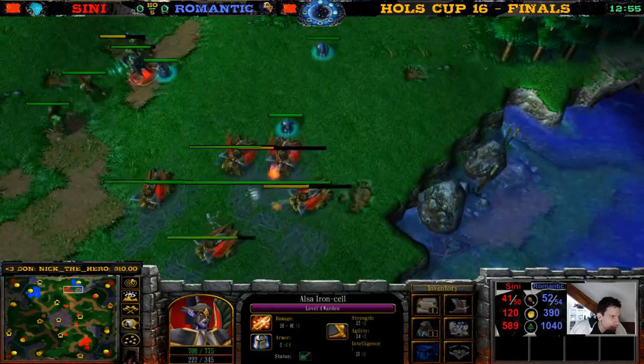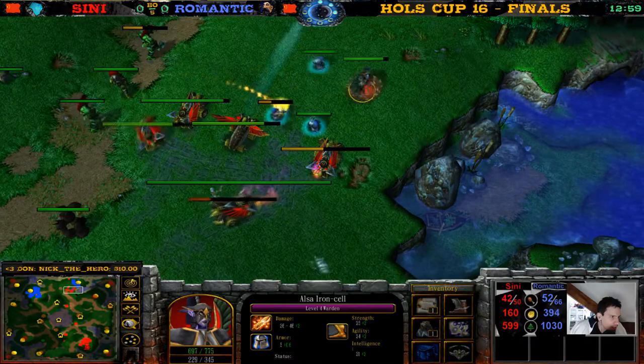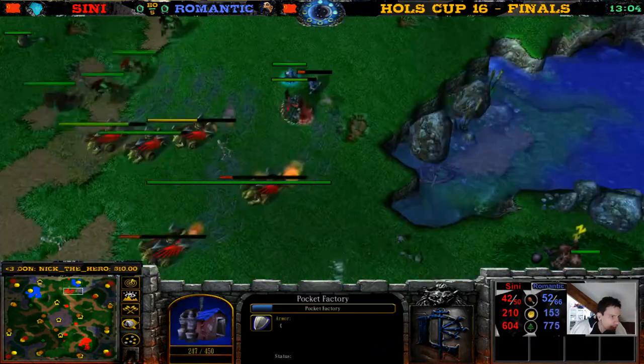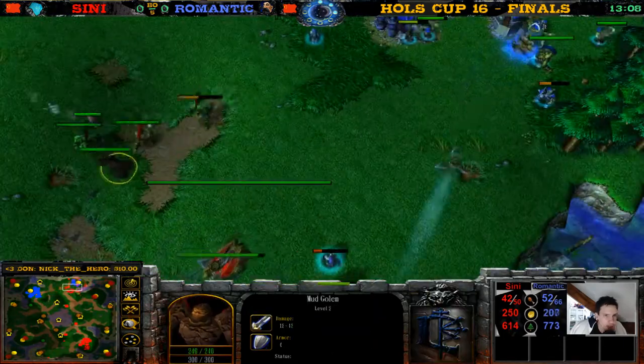If he can just get one more kill though he will get level five — just seven more XP. The Clockwork Goblins don't count. Peasants are repairing the Pocket Factory — such a nice defense. Fan of Knives, and now we have a level five Warden! Now things will change — but Romantic already has the counter to the level five Warden.